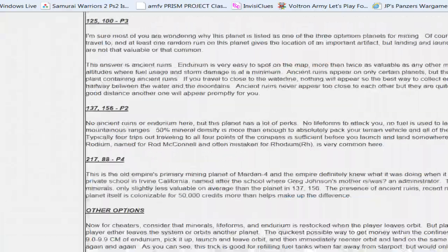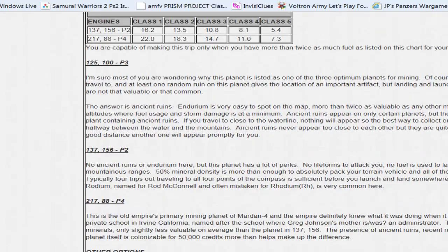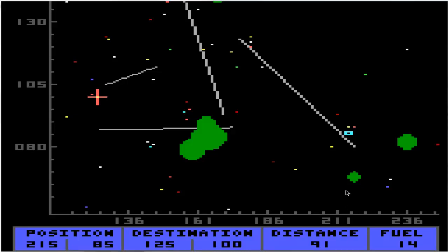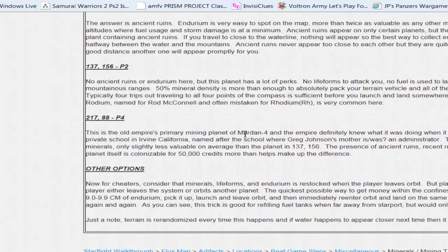STARFLT was the command you used to type in DOS to actually run the game. This is what I did off-camera to get us to the point where we had level 5 engines and stuff. I went to 217.88, Planet 4. That's actually really close to where we are. I must have been flying back and forth without using this flux capacitor thing. It says here that this has ancient ruins and curio artifacts.